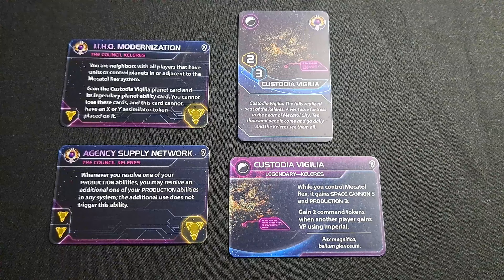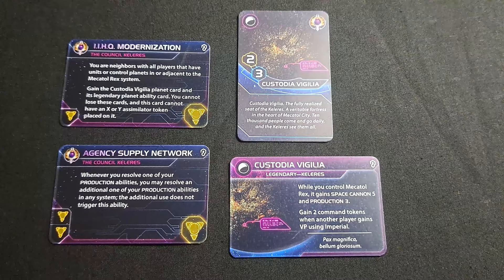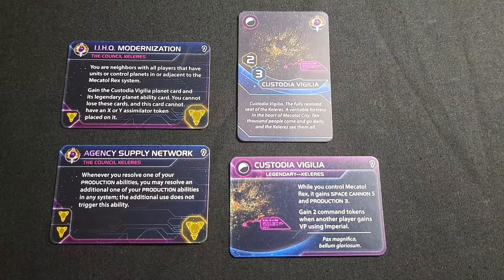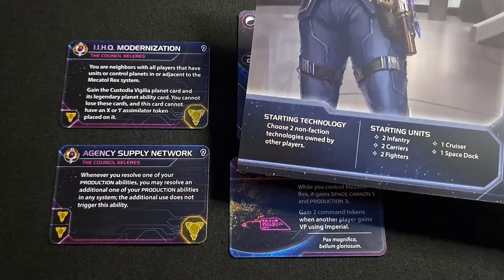Because this planet doesn't sit on the board, there's no hex for players to activate and take from you — it's yours for the rest of the game and there's nothing anyone can do about it. You're getting a great planet with great ability, bolstering Mechatol Rex and gaining command tokens whenever someone uses Imperial. It's an all-around excellent ability and a complete no-brainer to go for, especially early game. When picking your starting tech, keep in mind that yellow prerequisites let you reach this one and the next one faster.